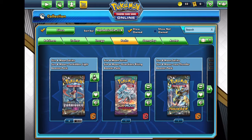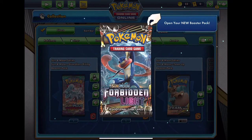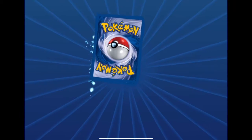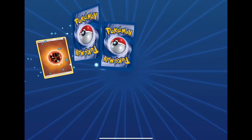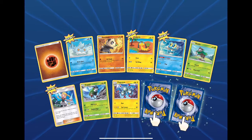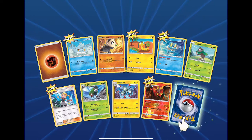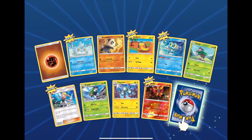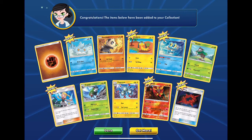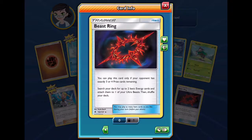Pretty satisfied with Cosmic Eclipse. Forbidden Light — let's open our new boosters. We got a fighting energy, Bonnie, High Roar reverse, which is a rare. Would be a holographic, but let's see what's rare. A Beedrill? Wait, that's a rare? I didn't know that was a rare.